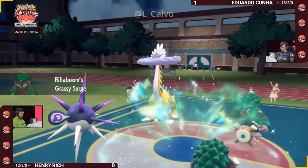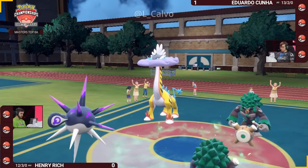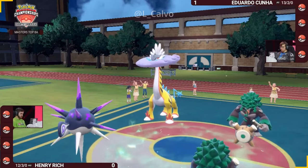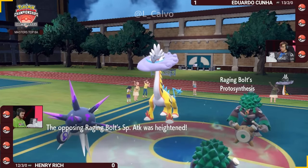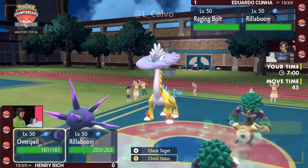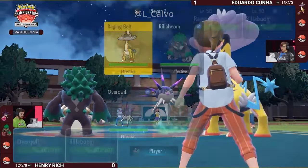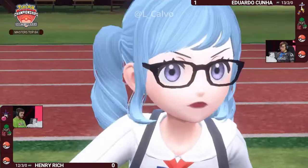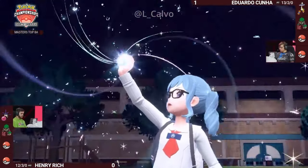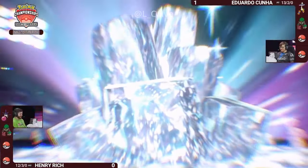There will be new leads — Raging Bolt and Rillaboom for Eduardo, while Henry leads Overqwil and Rillaboom. This threatens big Poison-type damage onto the Rillaboom, but Raging Bolt isn't feeling any pressure here at all. There's nothing stopping Eduardo from going for a Fake Out plus a Calm Mind to ensure those Thunderclaps deal even more damage in the future.